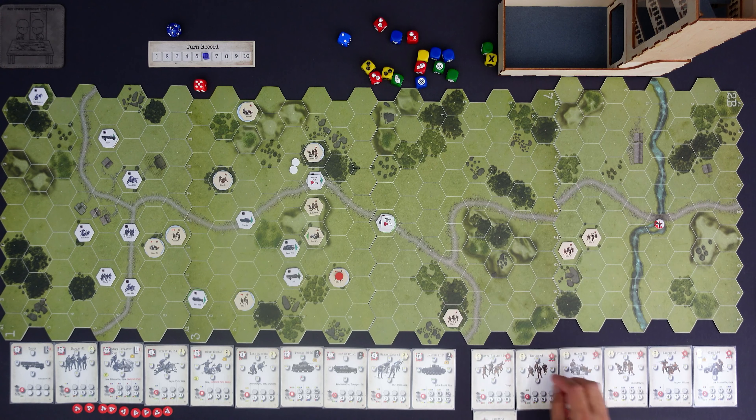Without further ado, let's get into this. I'll pull out my sequence of play. We know the first thing we do is roll for initiative, so let's go ahead and do that - red being the Soviets and blue being the Germans. It looks like it's going to be a Soviet initiative, so we're going to put that there to remind me. Now we go into the planning phase.